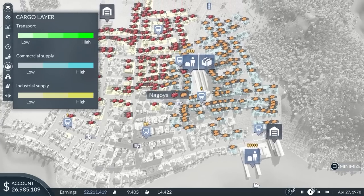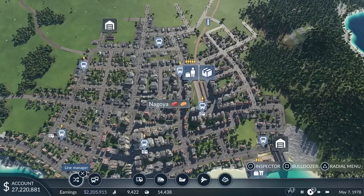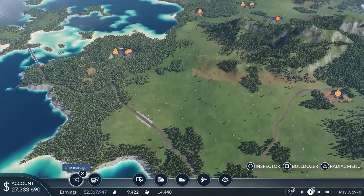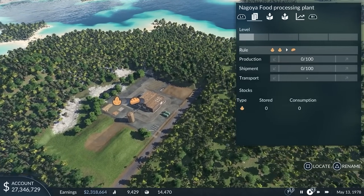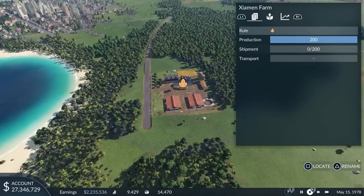Nagoya's commercial district demands food, which is one of the more simple cargo chains that can be built in the game. Luckily, there is a food factory not far away from the city. It is currently not producing anything because it lacks the required resources. So the first step is to connect a nearby farm and deliver grain to the factory.